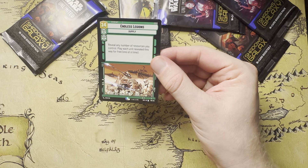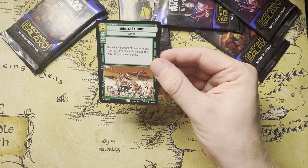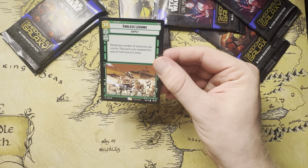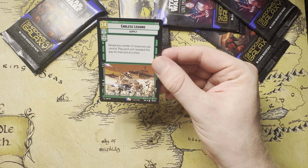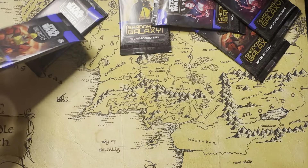Endless Legions: reveal any number of resources you control, play each unit revealed this way for free. So if you can get to 14, good luck — but this is a super cool card. Art is like a 9 out of 10, I think. Pretty happy with that.